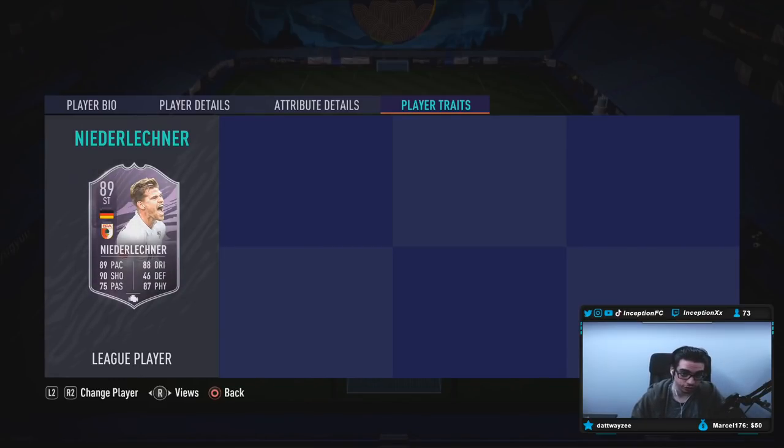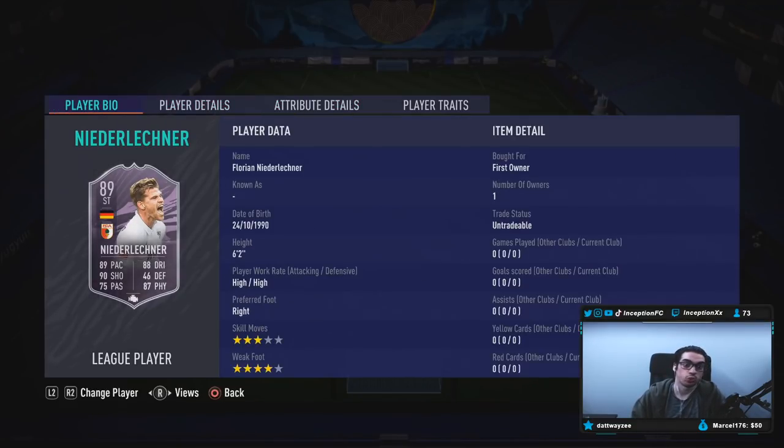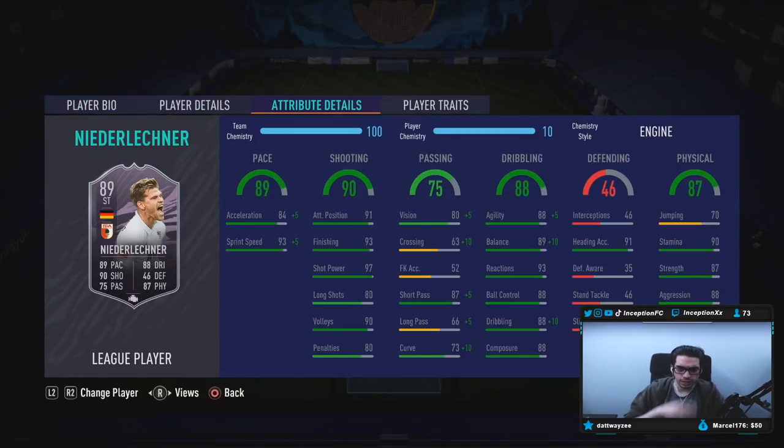Player traits: he has no finesse shot trait and no outside foot shot trait. In game, he's got 84 acceleration and 93 sprint speed. The way this card is formatted right off the bat is that he's going to be one of those physical type strikers — target man oriented, get that one little bit of space, make the shot, could potentially score. So obviously going to stray away from the meta, but could still be very fun. He does have 97 shot power, which is actually very helpful. 91 attacking positioning with 93 finishing, 97 shot power, 90 volleys, and 88 composure is good to work with. We're not really going to take long strikes with him, so the long shots being at 80 is not necessarily a terrible thing without the player traits.